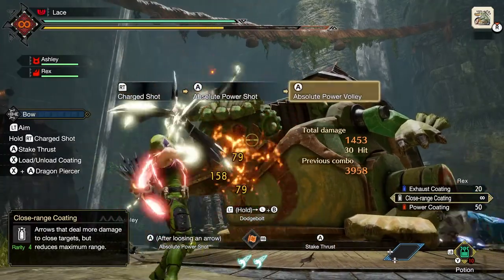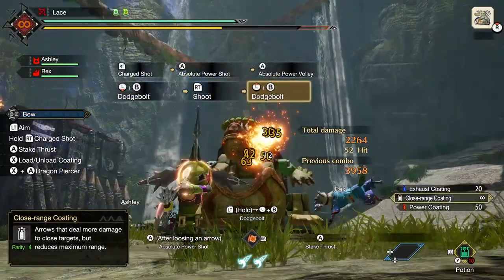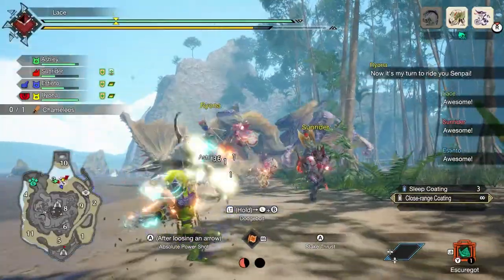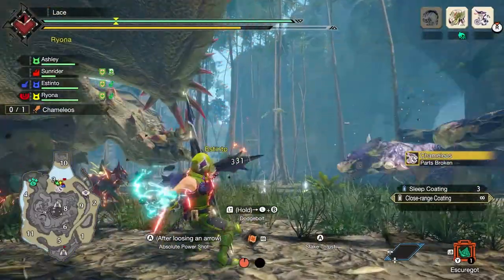The alternative, stake thrust, gives up coating effects to instead stab the monster with a stake like it's a vampire's heart. Unfortunately, this is not more effective on Malzano, but landing more arrows on the stab spot will deal extra damage as you pretend to be Robin Hood splitting your own arrow down the middle. Also, you can still get those free coating effects with dodge bolt, so melee attack might want to get familiar with the bench you'll inevitably leave it on.